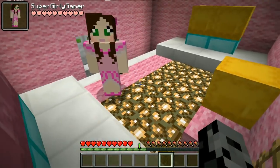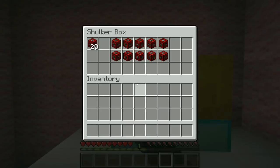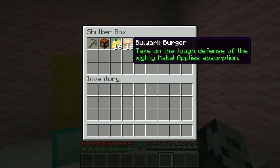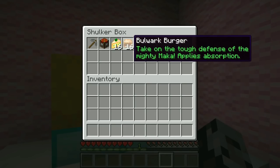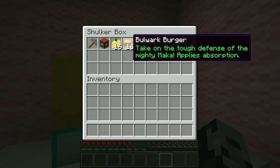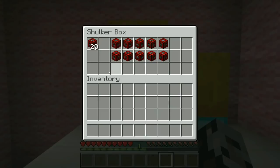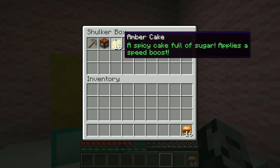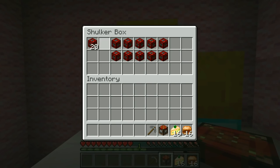Teach me, senpai! So basically that is how it works. What else do we have? We have 16 amber cakes, we have 16 bulwark burgers. And then, oh! There's another chest! Yes! I was wondering where our blocks were. That is right, because we have shulkers, I had to put half in each. So we get 20 lucky blocks, 5 very lucky blocks, and 5 unlucky blocks.